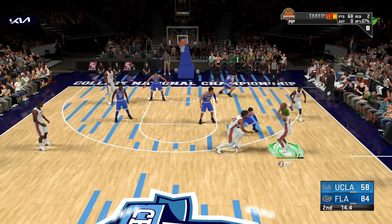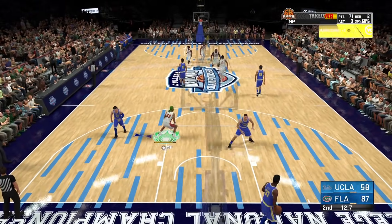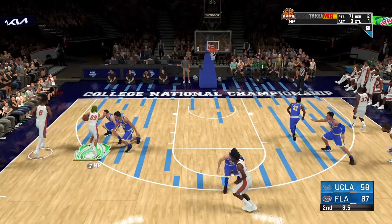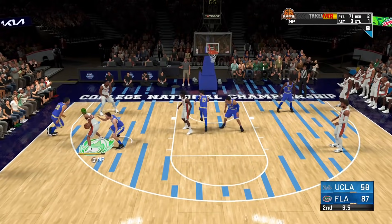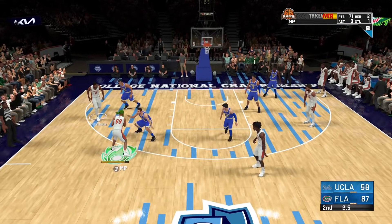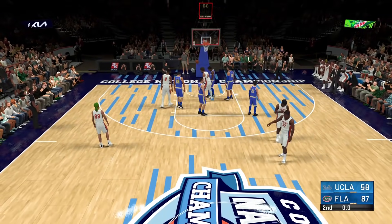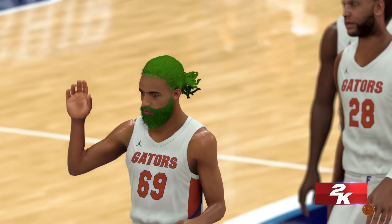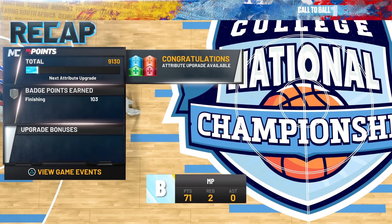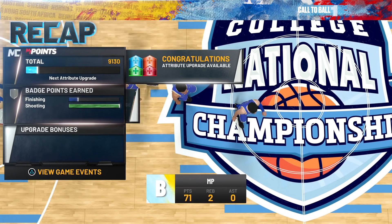If y'all want to get playmaking badges, make sure you throw a lot of alley oops. For defensive badges, make sure you play good defense on Hall of Fame — Hall of Fame will get you more XP. For shooting and playmaking, don't put Hall of Fame on because it's gonna be too difficult. But for defense, put on Hall of Fame and you'll get badges quickly.